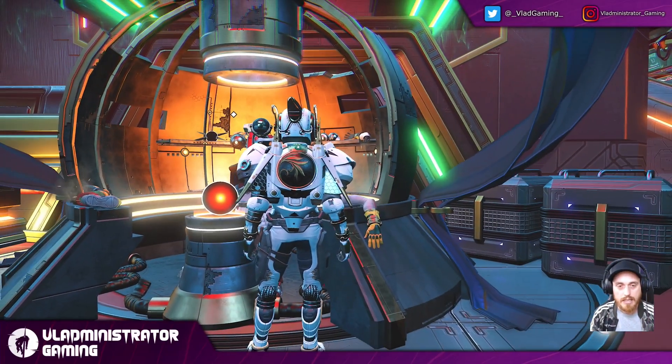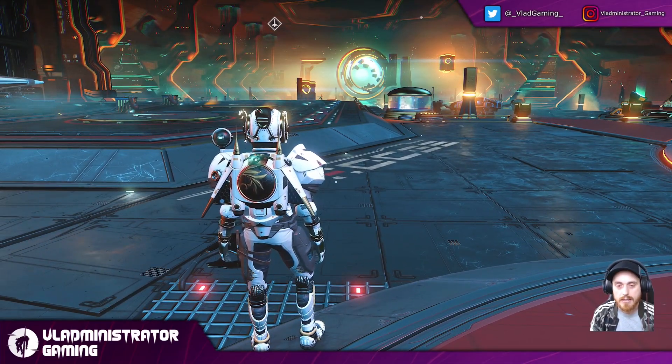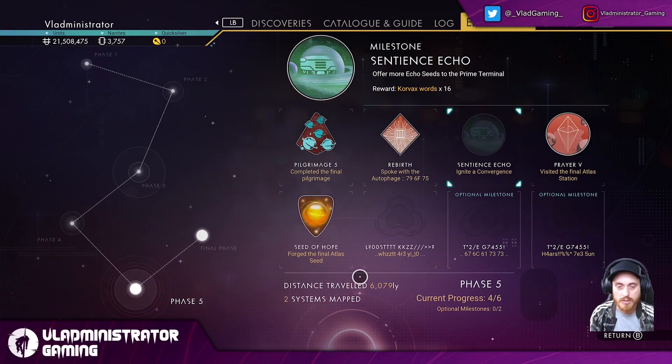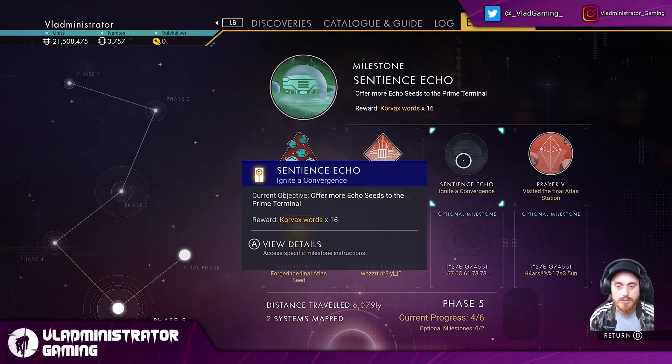Let's go ahead and do a little bit more of a deep dive. Here is my expedition — this is in phase five, and your screen probably looks very similar if you've reached phase five. What are we waiting on? We're waiting on the Sentience Echo milestone to be completed. This is a community milestone — we have to reach tier five of turning in what they call echo seeds to Nada here in the anomaly, and those are going into some sort of simulation that Nada has prepared.